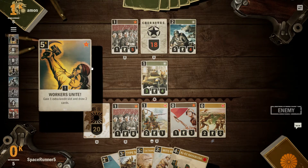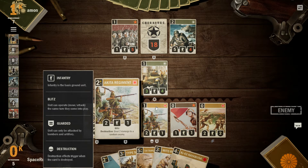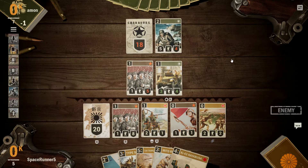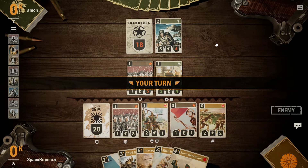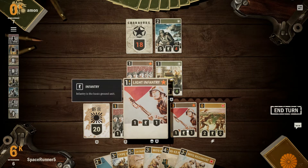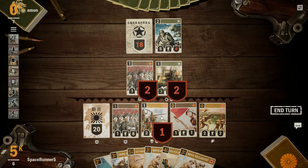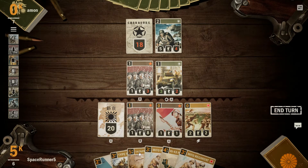My guess is a Sherman? No — Workers Unite: gain one credit slot and draw two cards. I haven't seen that card in the Soviets either, so there's actually quite a bit more card draw that we could have that I don't have in the deck currently, which I would be quite fond of. The one-five is a bit annoying, but we can do quite a bit of damage to it, honestly. We hit here. Didn't actually mean to click that, but the damage is distributed.